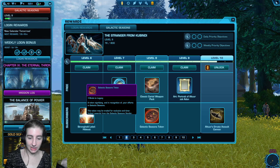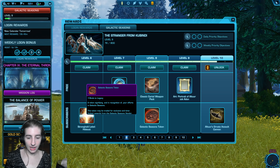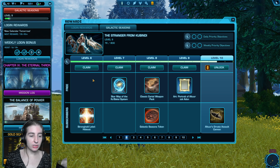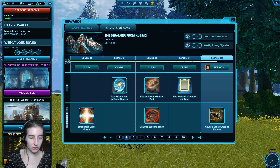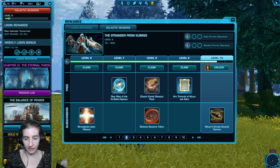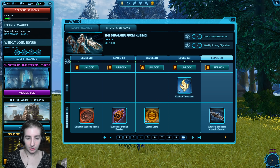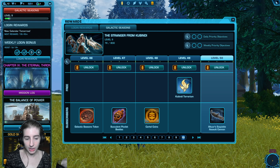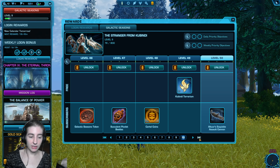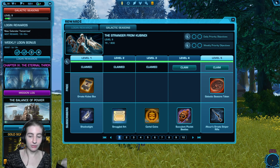On the Galactic Seasons panel, you'll notice there's also the ability to unlock levels as you move up the track. These levels 1 through 5 I have earned by doing the objectives. But let's say there's a specific reward that I really wanted right now, or if I'm near the end of the season and I'm not going to have enough time to catch up — which is math you can actually do based on the number of points — you can unlock levels.